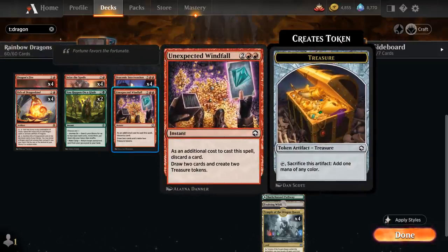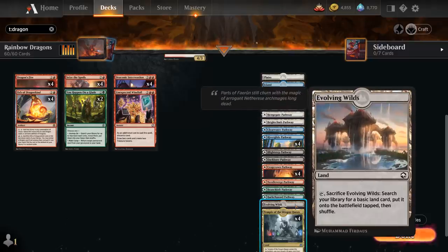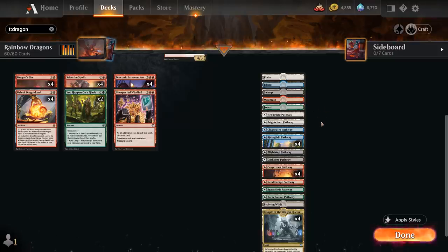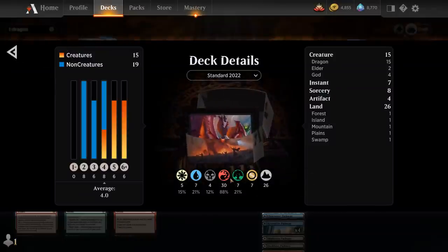We also have a one-off copy of Unexpected Windfall, similar to Seize the Spoils but we get to make two treasures instead of one, it costs four mana, and it's an instant. For the mana base, we have four copies of Temple of the Dragon Queen, which can enter untapped if we control or reveal a dragon. We also run Evolving Wilds, one of each basic land, and a mix of pathways with four copies each of the blue-red and red-green pathways as the main colors in the deck.